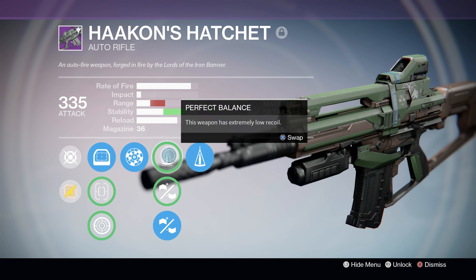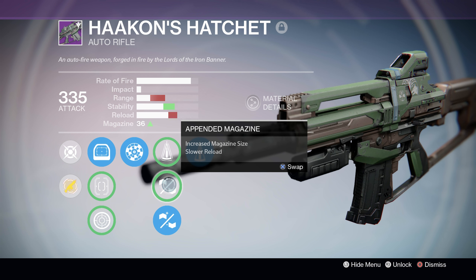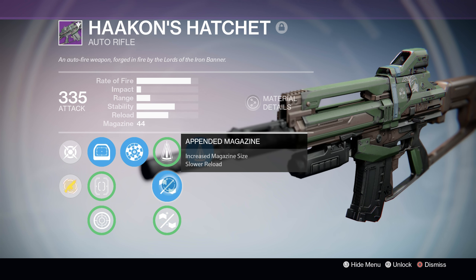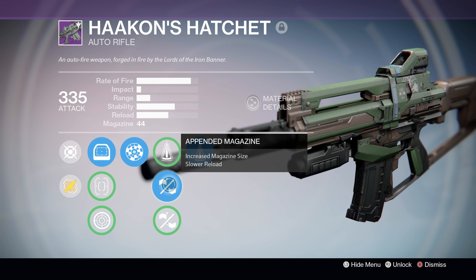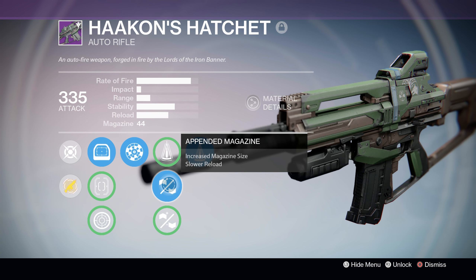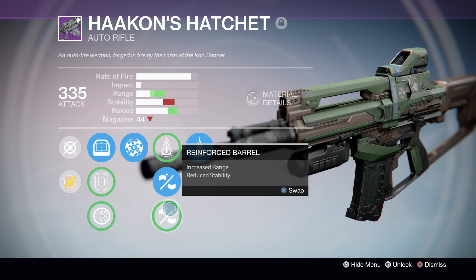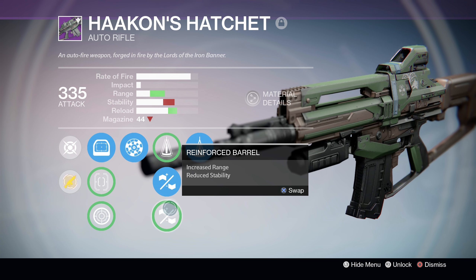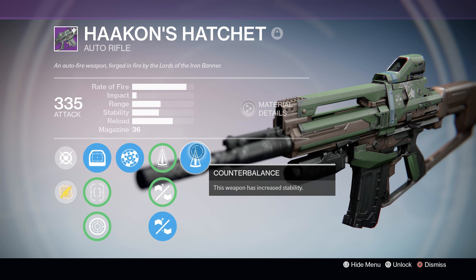In the middle tree, we've got Perfect Balance for a nice boost to stability — having that on will really help you stick to targets. Appended Magazine boosts this gun's mag size from 36 to 44 with only a small knock to reload speed, and an additional 8 rounds in the mag. And finally, Reinforced Barrel, which doubles this gun's range at the cost of some stability. This is probably my favorite of the three. While Perfect Balance has a noticeable effect on recoil, I find the patterns are easy enough to control as is, and I really appreciate the extra range Reinforced Barrel affords. But really, you could jump between all three of these perks to suit your situation — they're all fantastic for this gun.